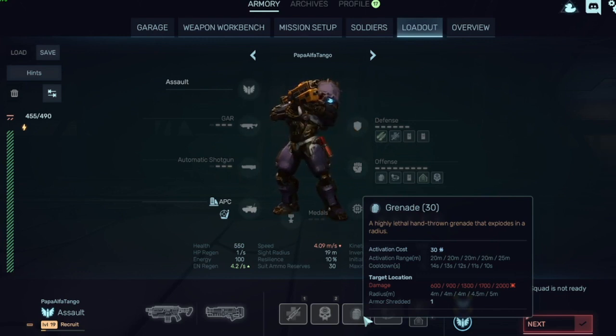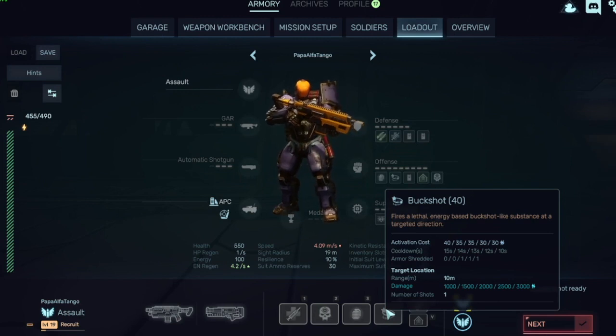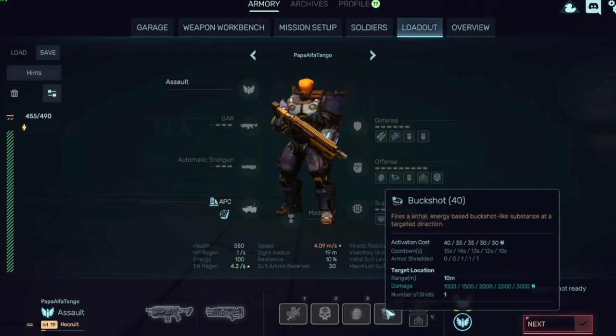Buckshot is essentially an energy shotgun — a cone blast shot. When you upgrade it to level three, it also gains armor shredding. So those are the main numbered skills covered.